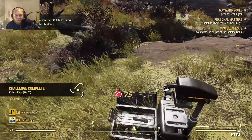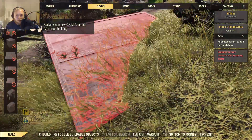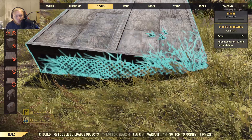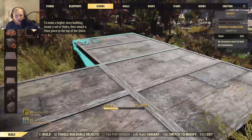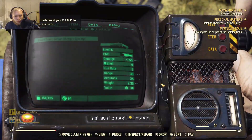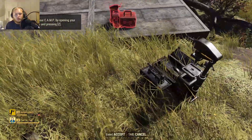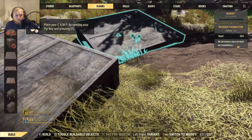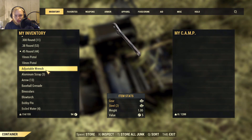Alright, we can just pool our resources together. Let's go. Do you have any shotgun shells? Cause I'll give you some if you don't have any. I need to move. Store all junk. Yeah, let's just do that.